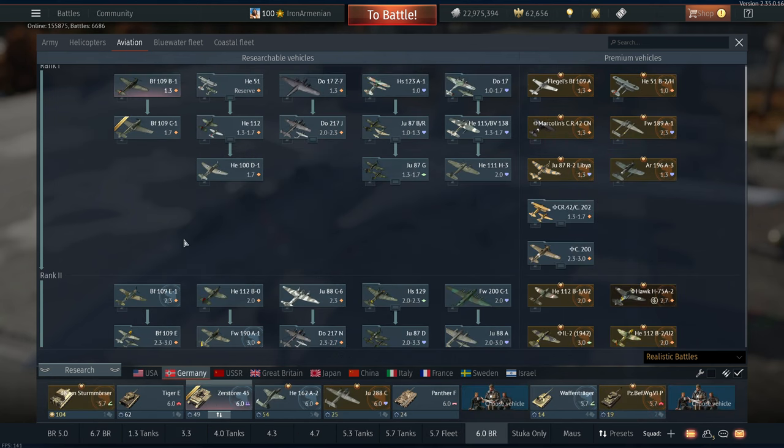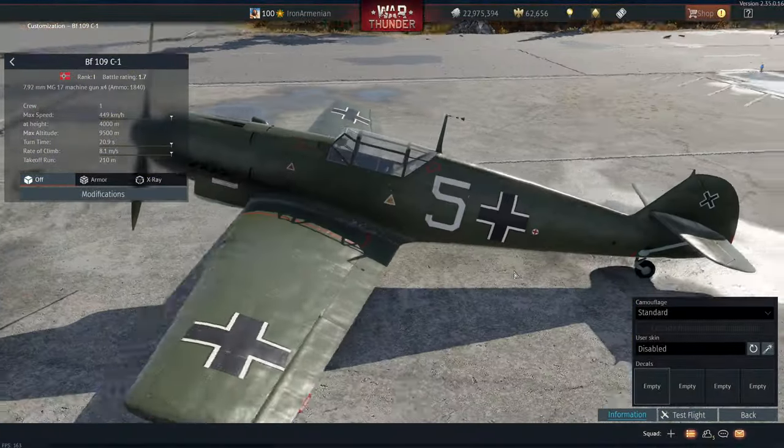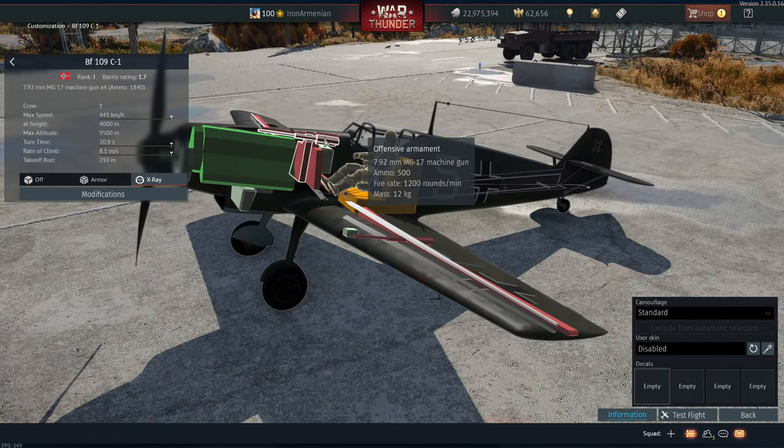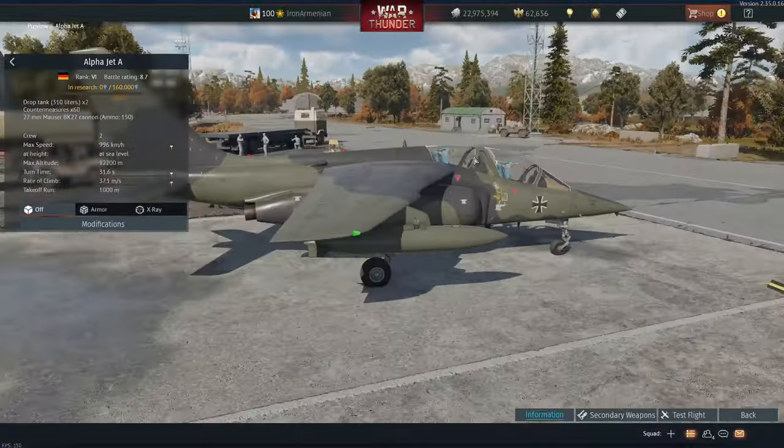I'm more excited by something a bit more exotic, and that would be the BF-109C1. Look at that little propeller — it's only a twin propeller, like a civilian general aviation plane. It's so cute. Equipped with just four machine guns, two in the middle and two over here.